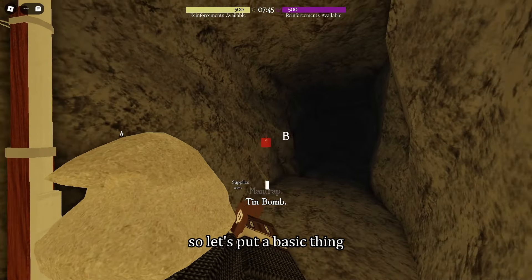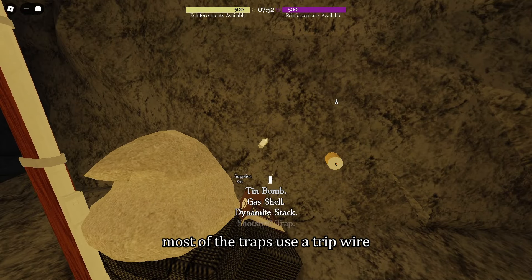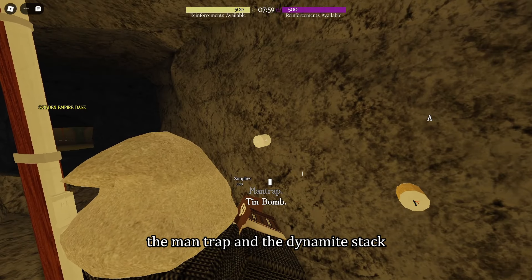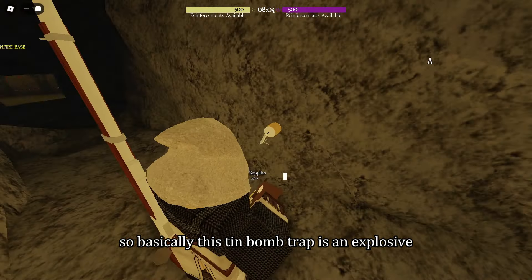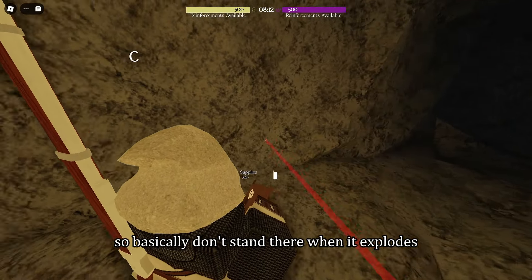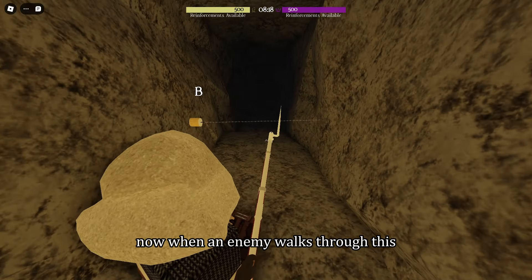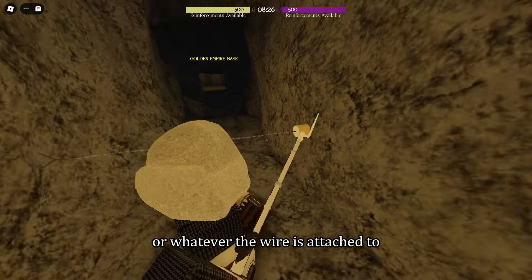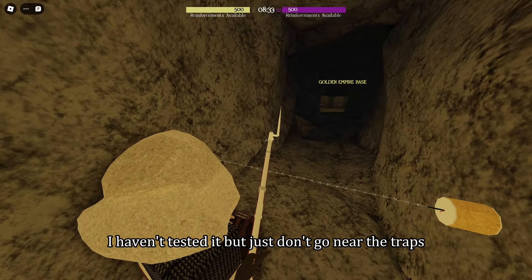Supplies work the same as what you get from a crate, and you run out. Let's place a basic tin bomb. First, place the trap — most traps use a tripwire or need to be activated by one. The ones that don't are the lantern lure, the man trap, and the dynamite stack. The tin bomb trap is an explosive — it explodes, kills, and does fat damage in the vicinity. That barbed wire is the tripwire. When an enemy walks through it, it'll activate the bomb or whatever the wire is attached to.